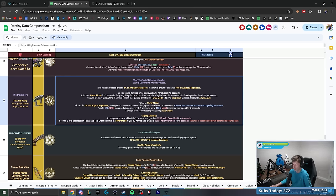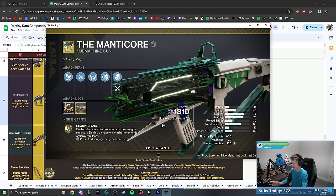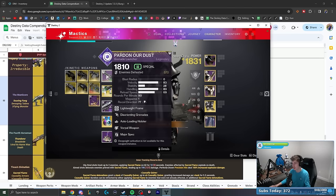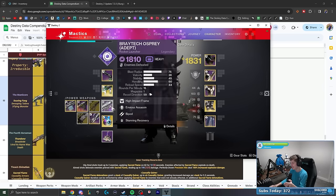Understanding exactly how these weapons operate is genuinely the way you master them and make builds work to their fullest potential. For other weapons, they didn't recommend anything specific, so I'm going with a disorienting grenades launcher with loading holster and a void rocket launcher. I like the Spray Deck Osprey with Envious Assassin and Bipod — you can get a ridiculous amount of rockets in the mag, which is very fun to see.